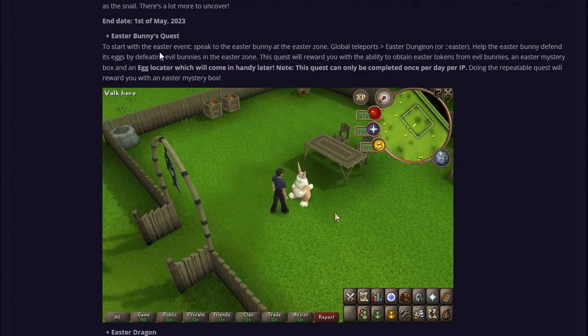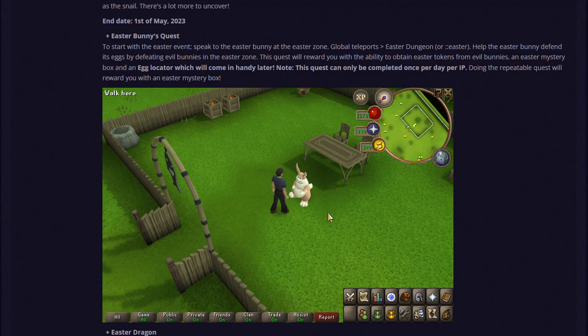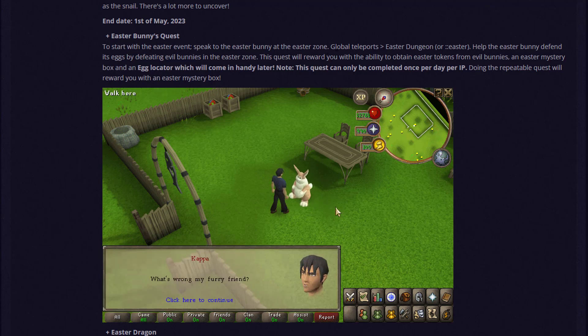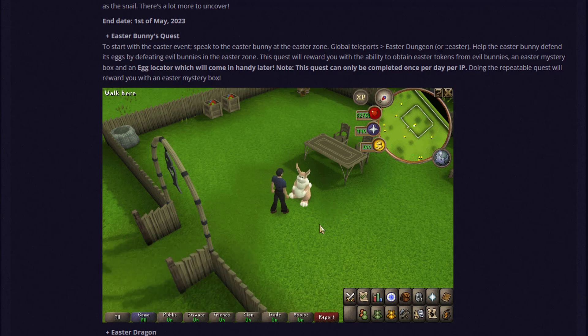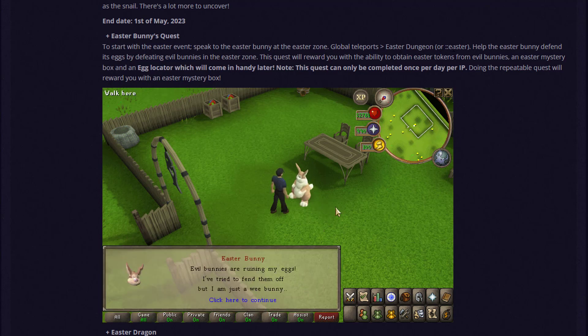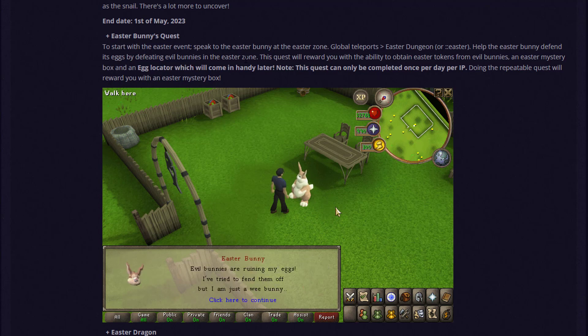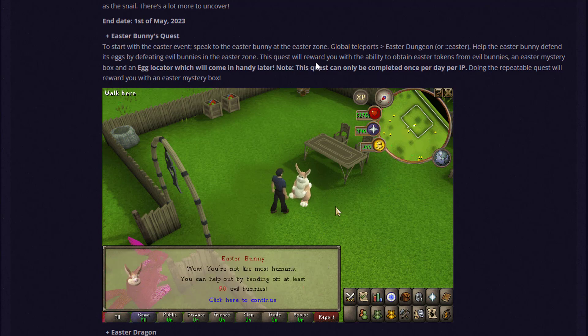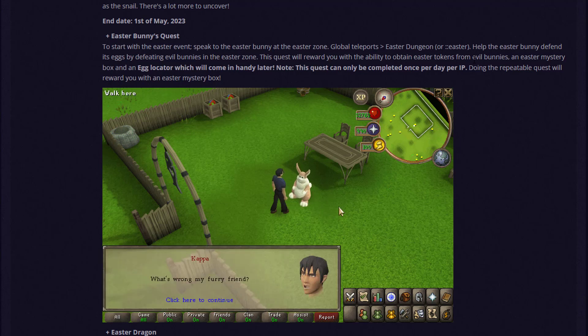For the Easter Bunny quest, which you'll want to complete first in-game, you speak to the Easter Bunny at the Easter zone — easily found via global teleports or by typing 'kong kong easter.' You'll help the Easter Bunny defend its eggs by defeating evil bunnies. This quest rewards you with the ability to obtain Easter tokens from evil bunnies, an Easter Mystery Box, and the egg locator — which comes in handy for global events.